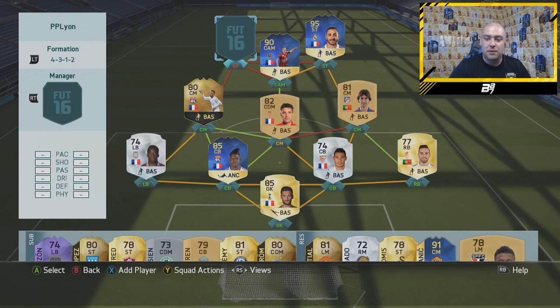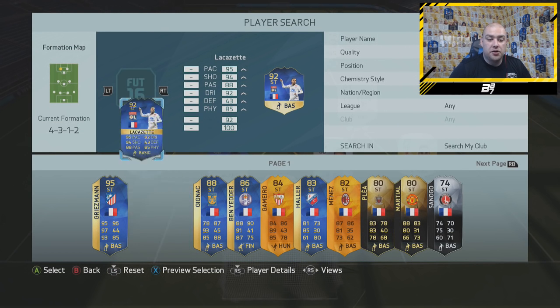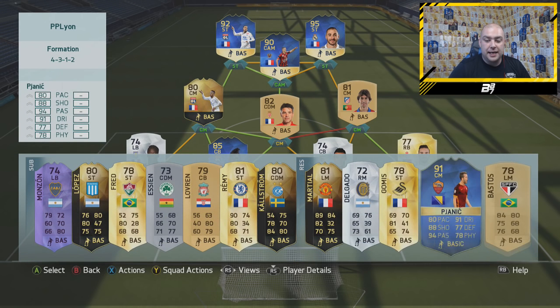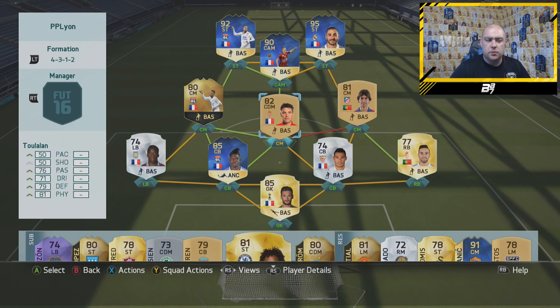Especially paired with the rapid little player next to him which is Lacazette, who potentially by the end of the transfer window could be leaving Lyon, but we're going to put him in the team anyway. We could have gone with basically any French player there — the striker version of Martial, Remy, and there was one more I could have put in as well. But nonetheless guys, this is a very solid team — a past and present Lyon team with technically only two current Lyon players in it, which are Tolisso and Lacazette.